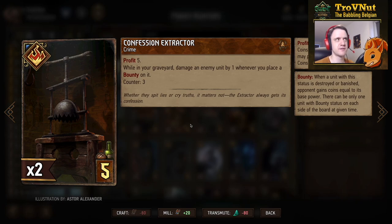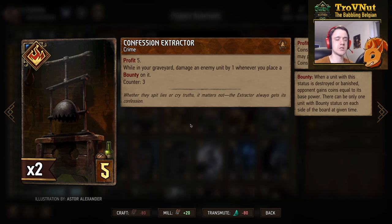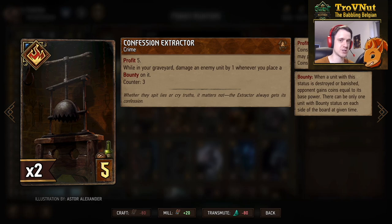Then the new crime card, the Confession Extractor: five coins, six with Line Pockets. While this card is in your graveyard, you damage an enemy unit by one whenever you place a bounty on it. This happens three times per card, and there are two of them in the deck. So you use them beforehand, get the coins, and then from that point on, every time you apply a bounty you deal one extra damage — which can get you over the nine-coin cap and kill something that is ten power or above.